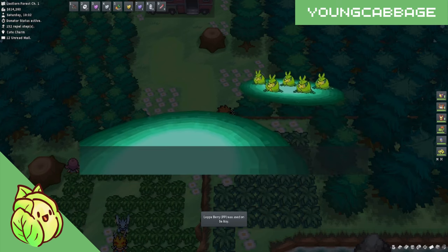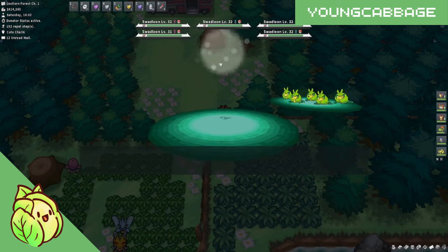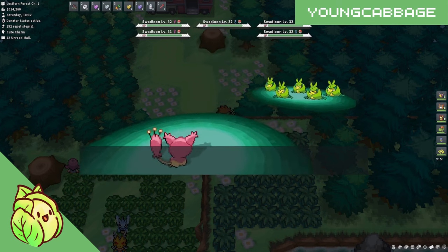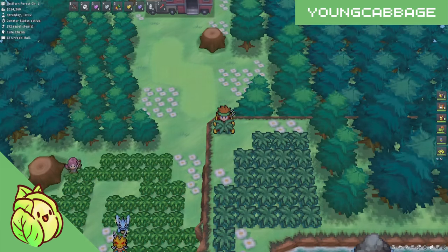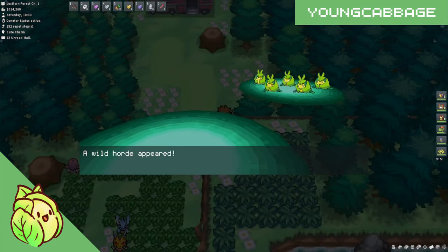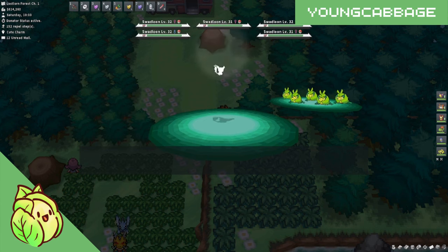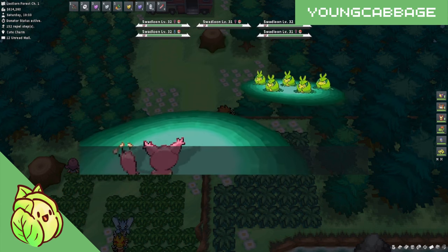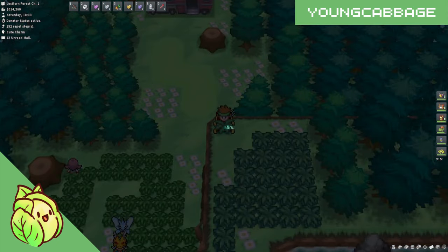Once you have your breeders as well as the desired Pokémon, simply breed all of them into eggs. I would recommend being on donator status or at least popping a shiny charm whenever you breed, as that is when the shiny odds are rolled — not whenever the Pokémon hatches. So make sure you specifically pop the charm during that time.